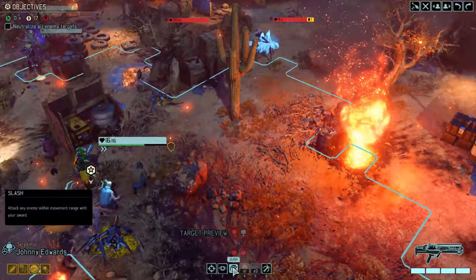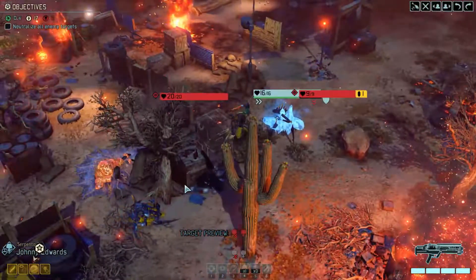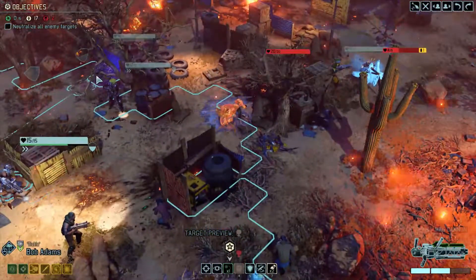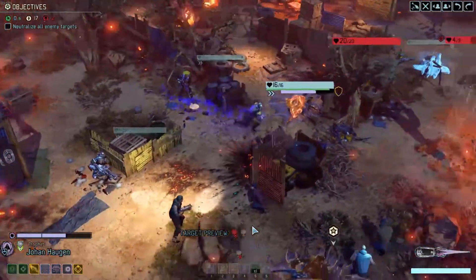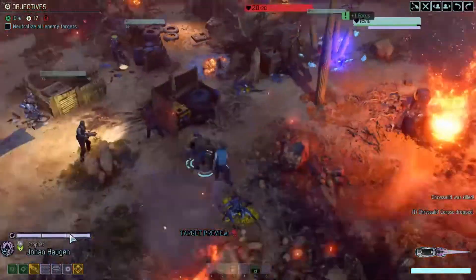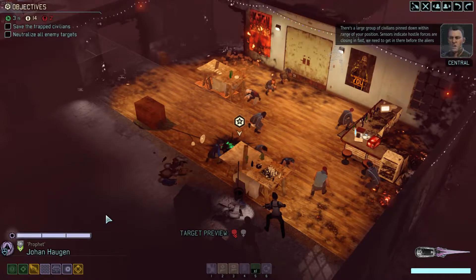Why don't we go ahead and slash this chrysalid, and then we're going to bring Johan up to do the dirty deed. Hopefully he can actually reach — I want you to rend this guy right here, take him out. I strike for my people. The resistance team is in the clear — they're moving to help the other survivors.